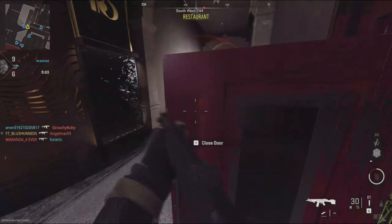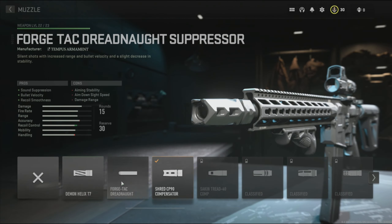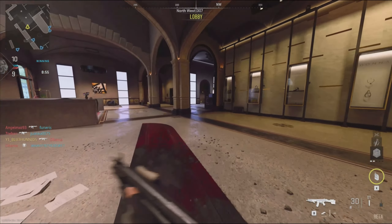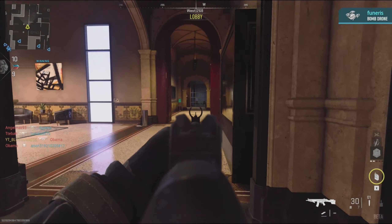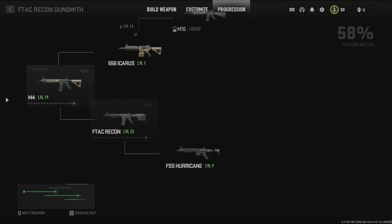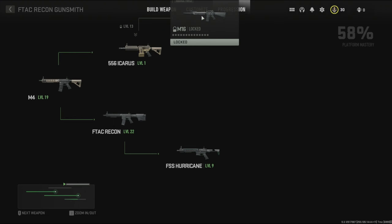Speaking of weapons, I like how the loadouts work now. Being able to use the gunsmith and change specific attachments is just sweet, and so is the progression to unlock the other weapons. If you didn't know already, you have to level up the starter weapon to a certain level to unlock the next weapon in the tree. For example, you'll need to use the M4 to unlock the F-Tech and the 556 Icarus. Then you'll use those weapons to unlock the next weapons in the tree, and so on and so forth.